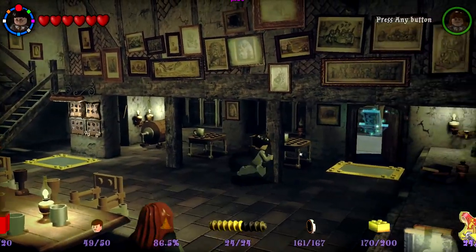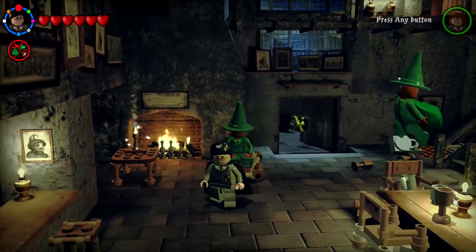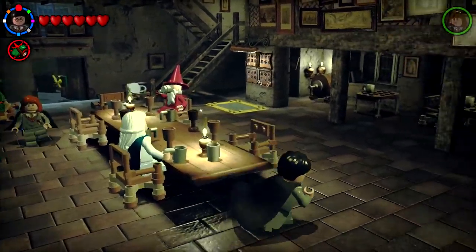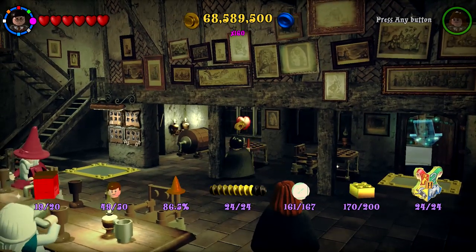Hello ZebraHerd, welcome back to LEGO Harry Potter Years 1 through 4. Today we're actually going to be doing free playthrough right here, Diagon Alley and the Leaky Cauldron, because last episode we actually completed all of Hogwarts. I went through every single room and made sure that we had everything ticked off, and we did. So that is super awesome, now we're just going to be starting right here.